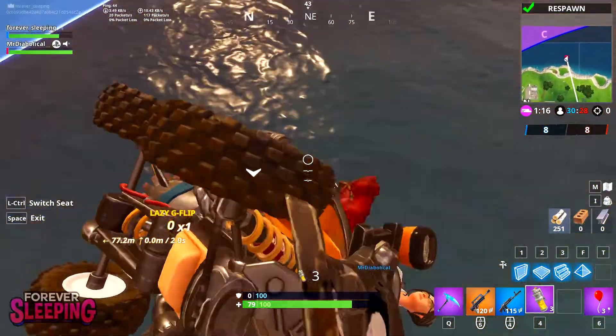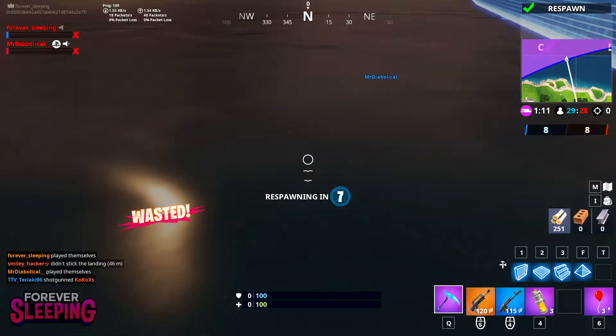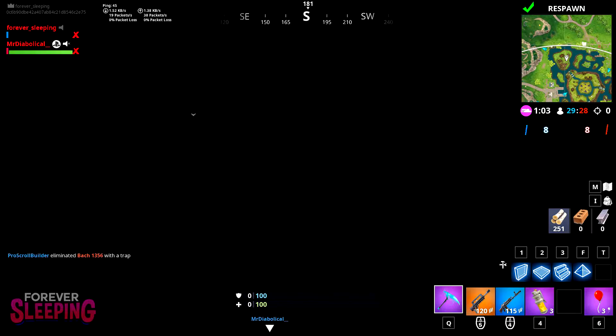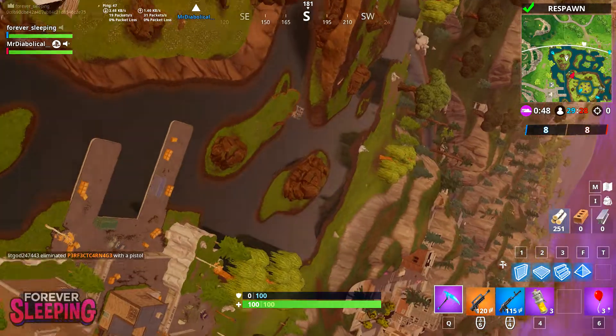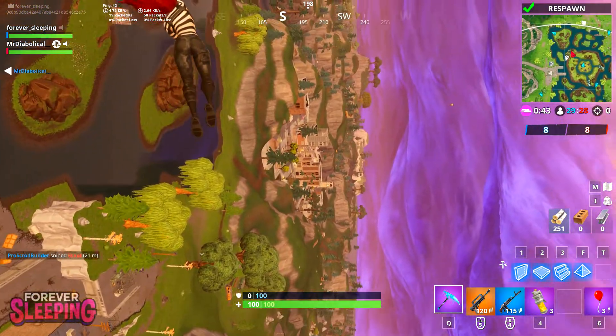First, what you've got to do is drive off a cliff — anywhere on the map, it doesn't really matter. And before you jump off, you want to activate the boost, maybe even hold it all the way down. You've got to land either sideways or upside down for this glitch to happen. Once you respawn, you'll be upside down or tilted to the side or completely sideways. It's kind of random, but mainly if you land upside down, you spawn upside down, and if you land sideways, you spawn sideways.